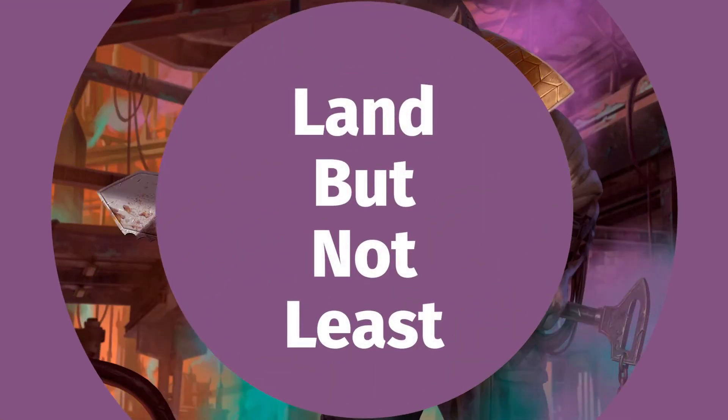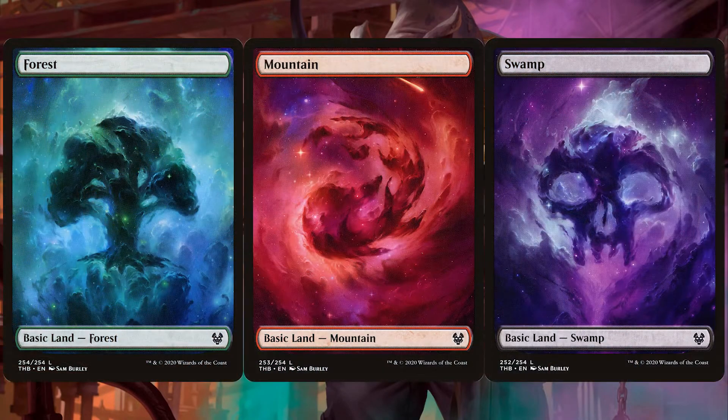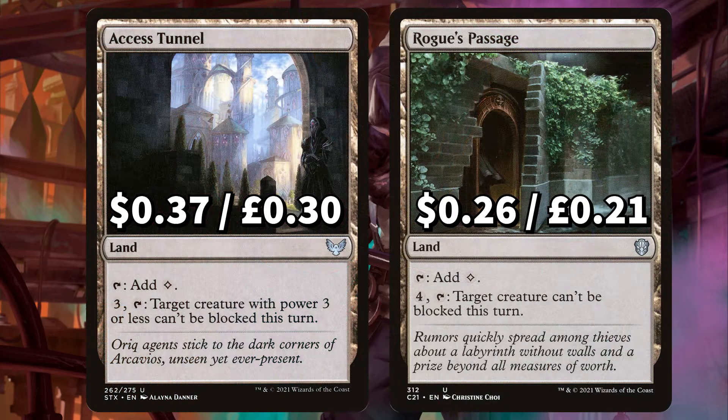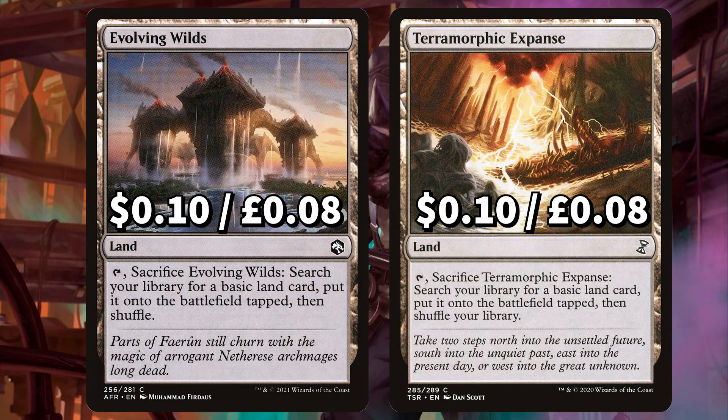Finally we're finishing up with all of those lands. Starting with the basics we have 14 Forest, 8 Mountain and 8 Swamp, as this is a deck that runs very forest heavy and very light on those swamps. Next up is Access Tunnel and Rogue's Passage for some colourless mana and unblockable creature options. We have Command Tower to add any of that Jund mana and Exotic Orchard to add a mana of any colour an opponent's lands could produce. And finally we have Evolving Wilds and Terramorphic Expanse that can both be tapped and sacrificed to search out a basic land putting it onto the field tapped.